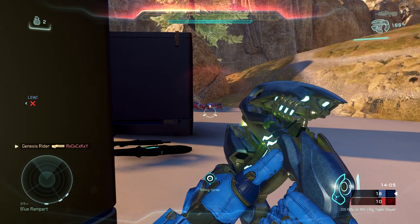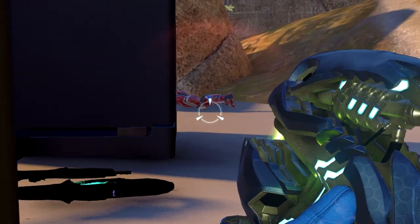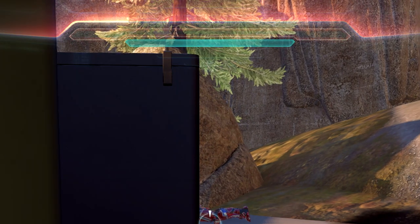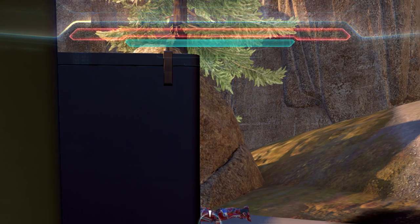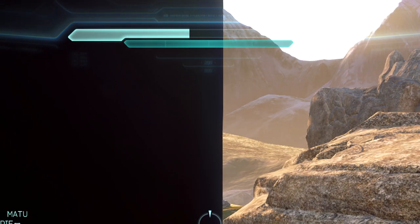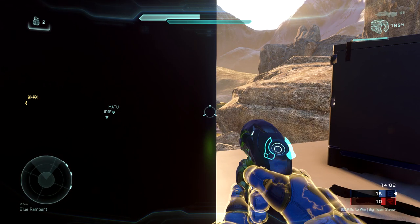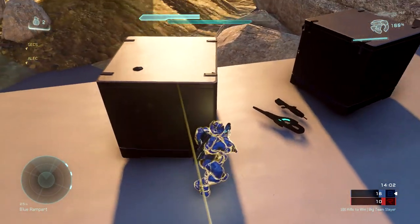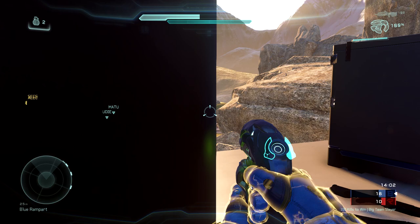I want to briefly point out something at the top of your screen. I need to wait behind cover until this yellow bar fully depletes. Once that yellow bar fully depletes, then my shields will begin regenerating. It's very important to keep that in mind — that's why I'm hanging behind cover. I did just switch out my empty railgun for that plasma pistol I mentioned that was here on top of the base.